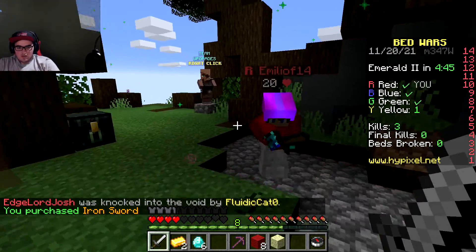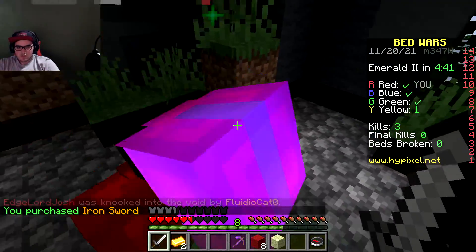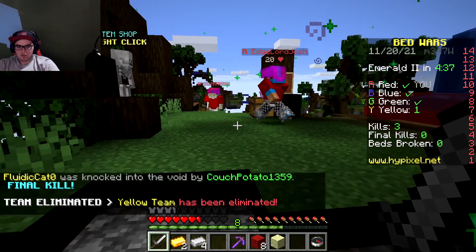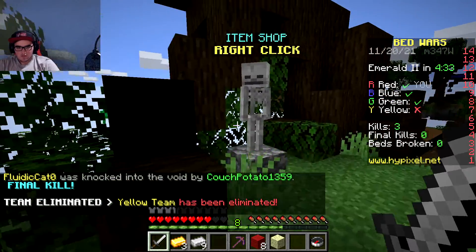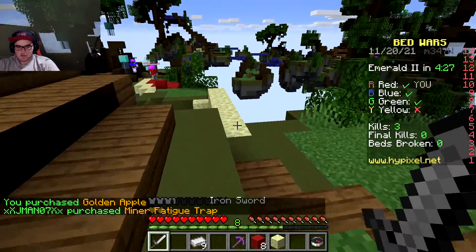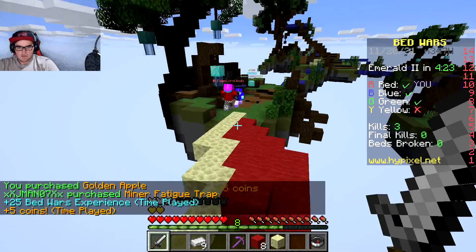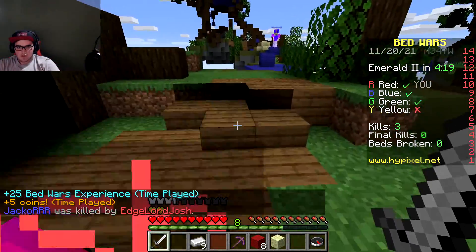Let's get the iron sword and I'm gonna drop diamonds to this guy. I actually want one more piece of gold for a golden apple. Yellow team got eliminated, nice. Let's get a golden apple. He's fighting that blue guy right there, I'm gonna go help him out. Nice, he got the combat win on that guy, cool.